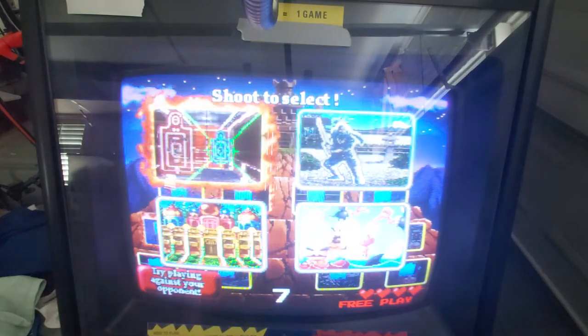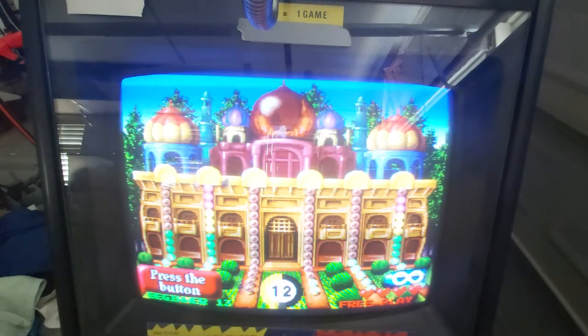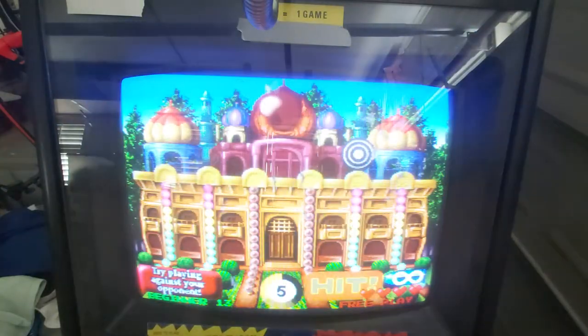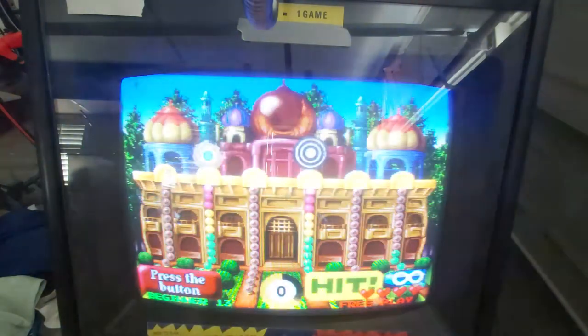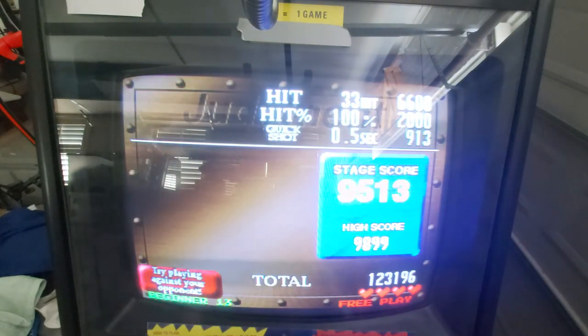This is another level with an extra target for bonus points — the lights that light up as targets come up. You can shoot them and they'll count as hits. But I find you really just want to focus on the targets, because pure reaction time shooting creates more targets: the quicker you fire, the quicker more can appear. It's just not worth your time going for the extra targets on that one. And 9,500 points — as you can tell, I only shot the main targets. That's a very good score.